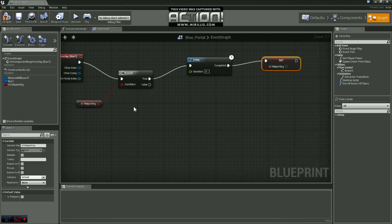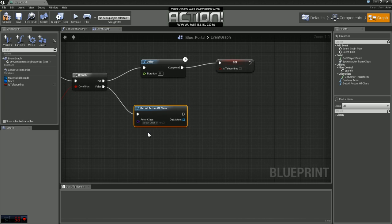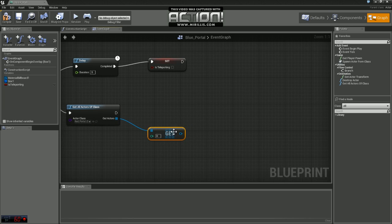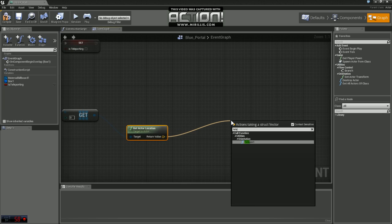The problem is we're not spawning our portals until runtime, so we have no clue where they are and can't grab a reference ahead of time. What we need to do is search for them during runtime. So off of false, we're going to grab a node called Get All Actors of Class. The class we want to search for is the red portal — we're working in the blue portal blueprint and need a reference to the red portal. We'll come out and choose Get to get any actors of that class, and since there's only going to be one of them, we'll get the actor location. Now that we have that location, we can teleport.